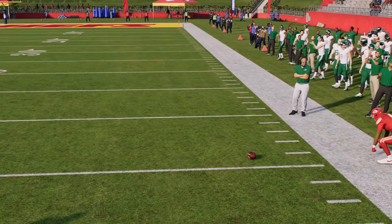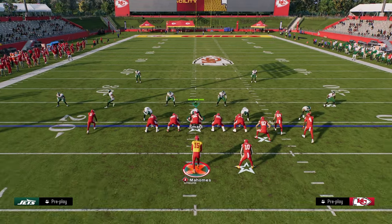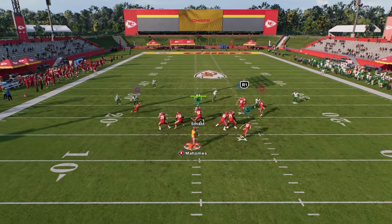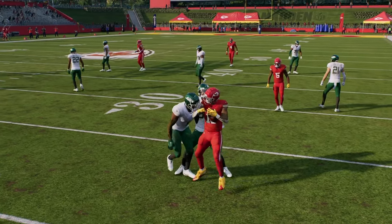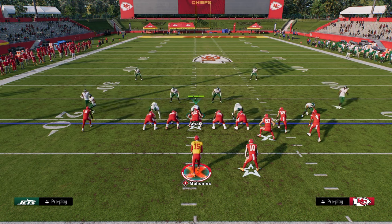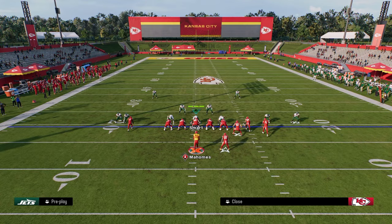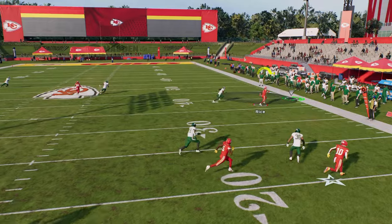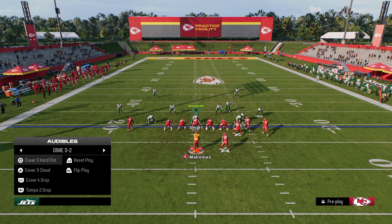If they play cover two or a cover two cloud trying to take away the corner route, check it down to your running back — he's open — and use the spin move, the best ball carrier move in Madden 25, to make a defender miss. If they're playing cover four hard flat to take away the running back, they're going to have a hard flat, so just pass lead the stemmed corner all the way to the outside and possession catch it on the sideline against cover four and cover three.